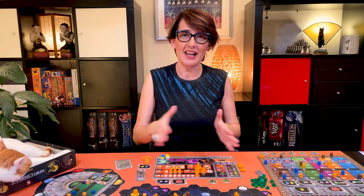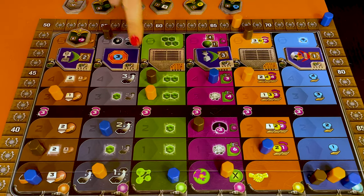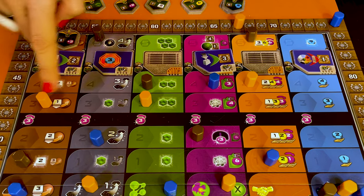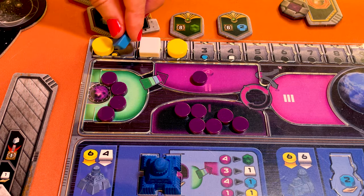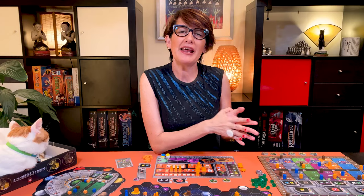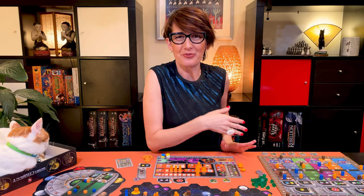The other players keep taking actions until everyone has passed. At the end of the game, scores on the research board are tallied: Brown scores 12 plus 8 plus 12 for 32 points, Orange has 16 points, and Blue has eight points. Finally, Blue is the only one with resources left and scores one point for his three knowledge. The player with the most points — in this case Brown — wins the game. In case of a tie, there can be more than one winner.